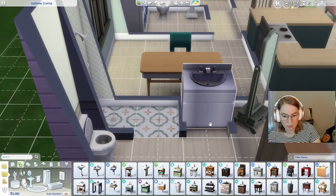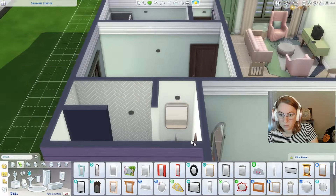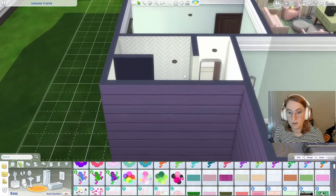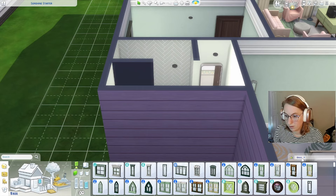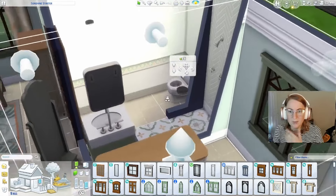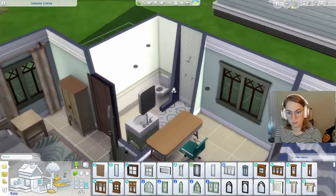We need a good mirror — actually, we might as well get a better sink. That's a nice bathroom sink — I like this one. That's pretty good. We've got a nice little bathroom in here. I think we need a little rug for when you step out of the shower. I like when the shower has a window — so it looks like a glass shower. Not that you see it in gameplay, so maybe we won't spend the money on it. But that looks good — it's a nice little bathroom.